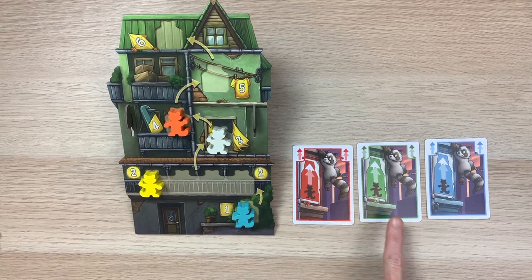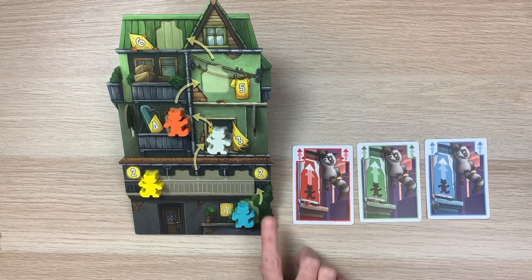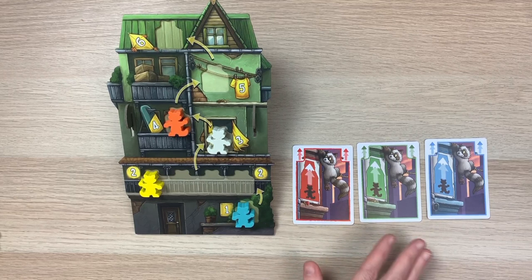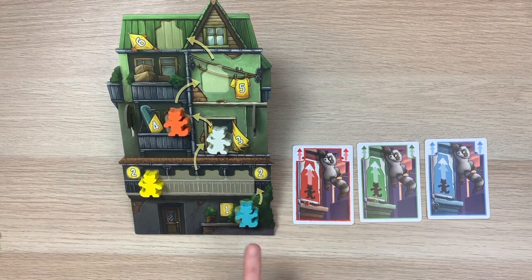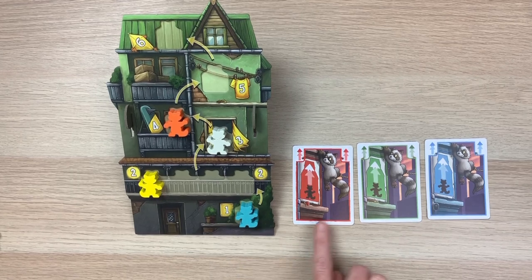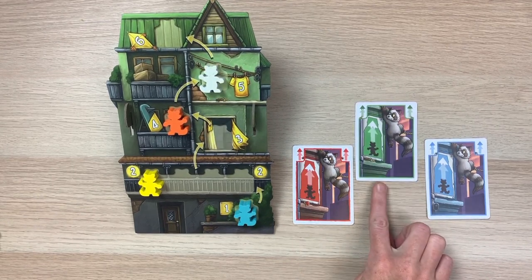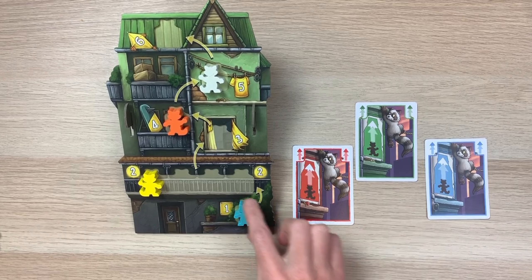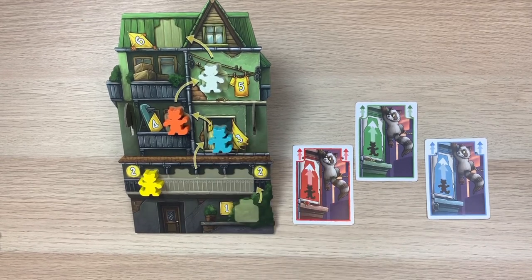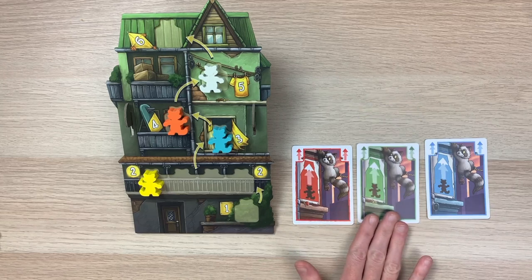Now let's look at the double arrow cards. These work similarly and have corresponding colors to each house. But they have a unique exception: if your raccoon is in the lowest position at the start of your turn, instead of counting for one movement each they count for two. So playing a two-arrow green card lets you move up two spaces. Keep in mind the lowest position also applies when standing in front of the house; otherwise it counts as only one movement.